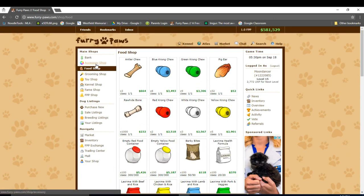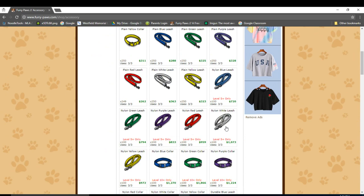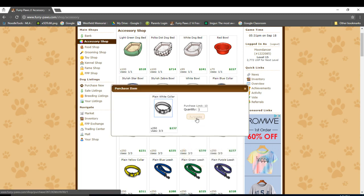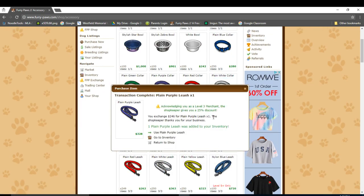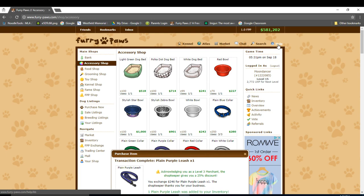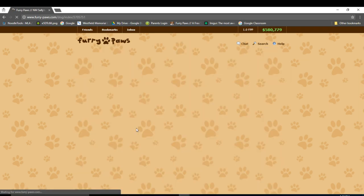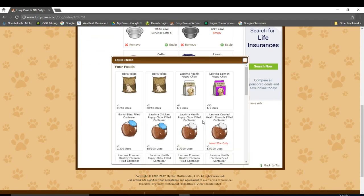Now let's head to the accessory shop to buy leashes and collars for Sally. Collars and leashes also boost stats, but they all have different level requirements. For example, these leashes need your dog to be at least level 5. Like food, collars and leashes are color-coded, with each color corresponding to a stat. For now let's buy Sally a white collar, which boosts charisma, and a purple leash, which boosts intelligence. Later on, as you get more comfortable with the game, you can choose whether you only want to focus on one stat of a sport — called bias — or not. If you have further questions about stats and the best sports for your dog, feel free to refer to the help articles in the help section or the help board on the forums.